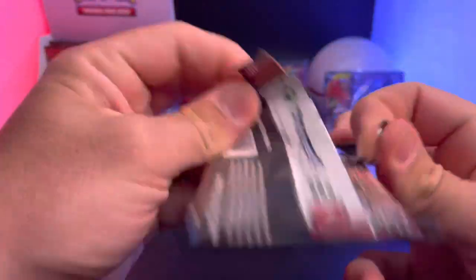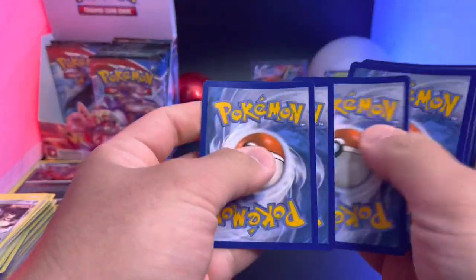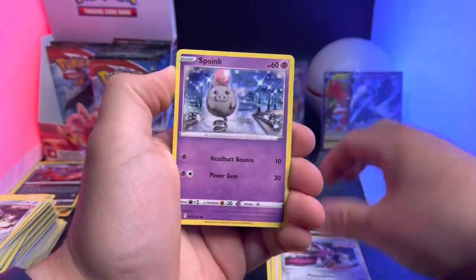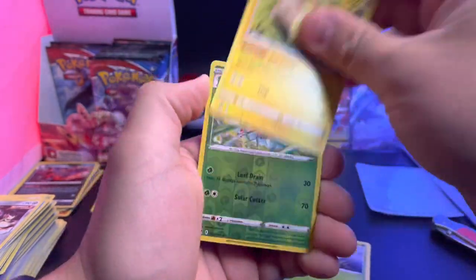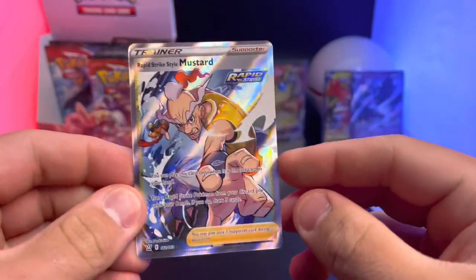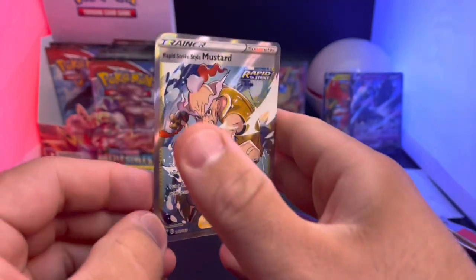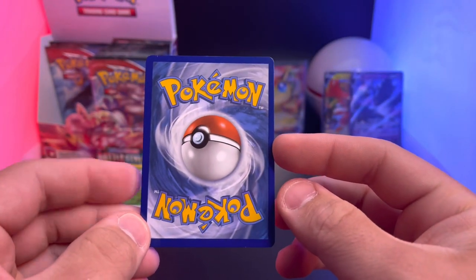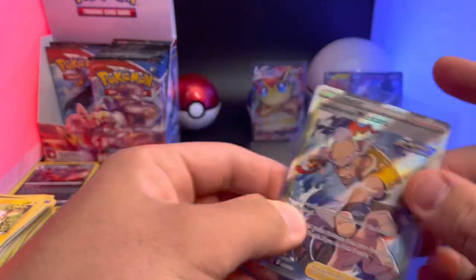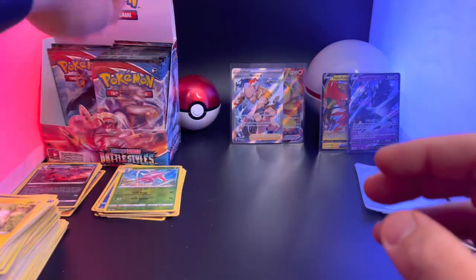We're almost done with the left side — I'm trying to get something big here. Arpico, Dublade, Cheryl, Mawile, Splink, Mr. Mime, Scatterbug, Glameow, Lorianthus — oh, and there is our first big hit of the box: a Rapid Strike Style Mustard! Very nice card. Let's take a look at the back — cut off left to right a little bit up and down. Rapid Strike Mustard — very nice card. He's gonna take center stage.